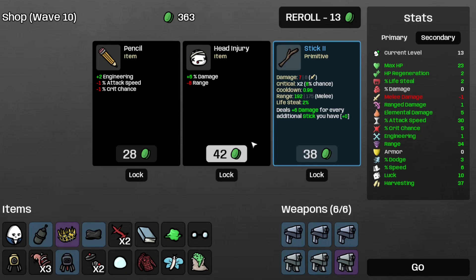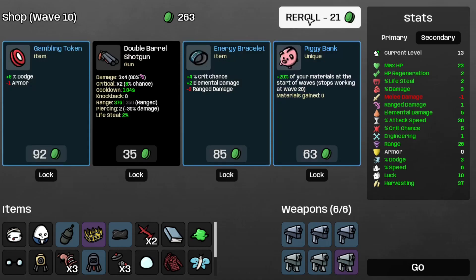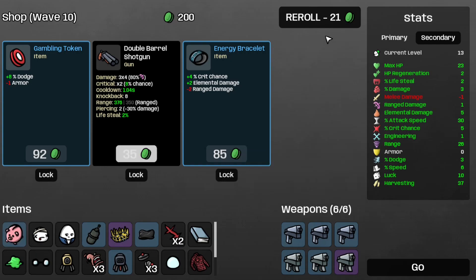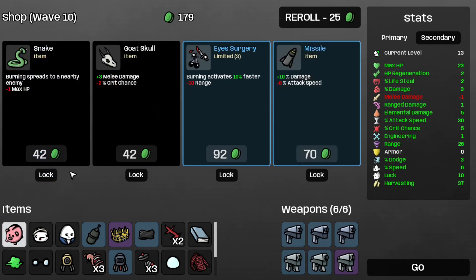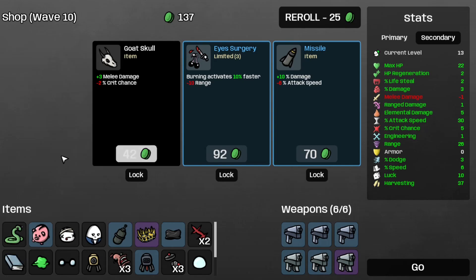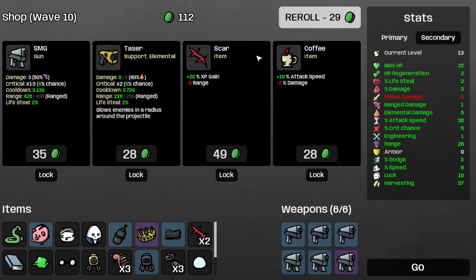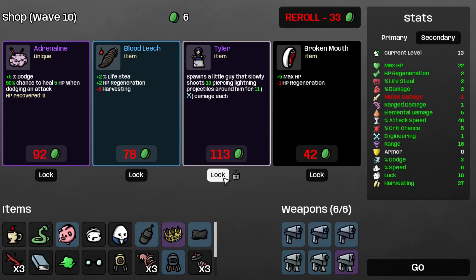Let's take the head injury for more damage, the landmines, and let's play around with the piggy bank and see if we actually keep some of our materials — taking the piggy bank for science. Let's take the snake because of the burning spreading, which is a good thing. Take the copy and the scarf, re-roll, and now I'm broke. Save the tiler for later, and let's move on to wave 10.